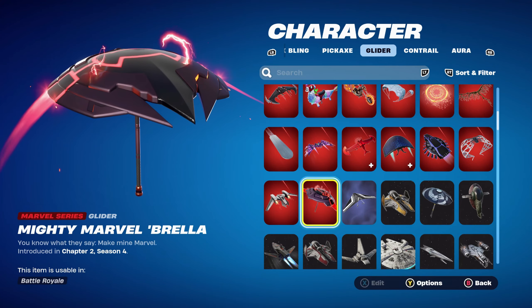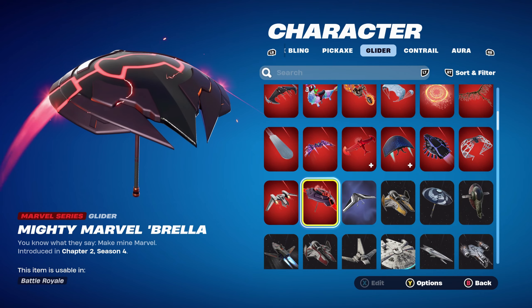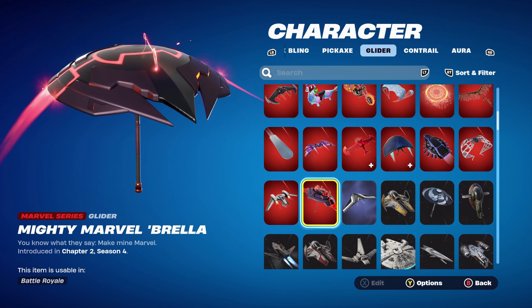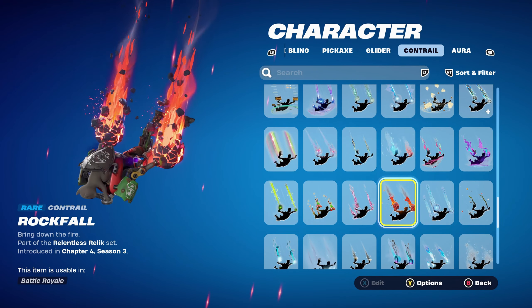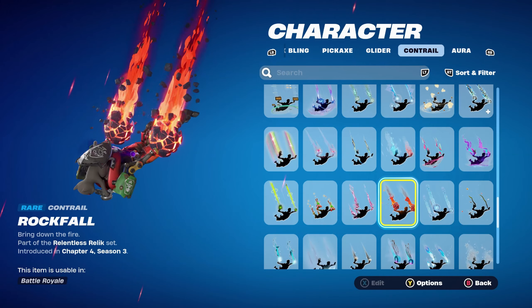The glider for this combo is the Mighty Marble umbrella, the victory umbrella from Chapter 2 Season 4's battle pass — it's a fully marbled season. I'm using it for the red and the black. If you don't have it, use any other glider or umbrella with a red and black theme — it will work perfectly for these combos.